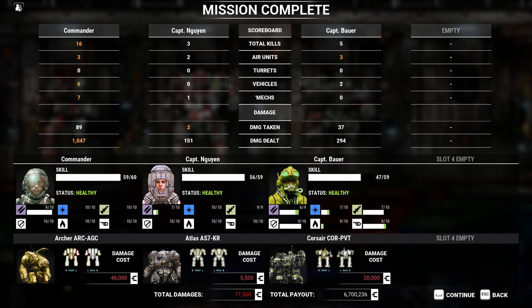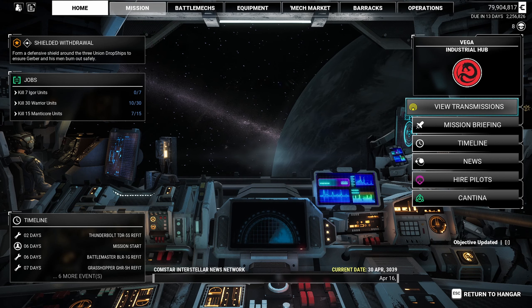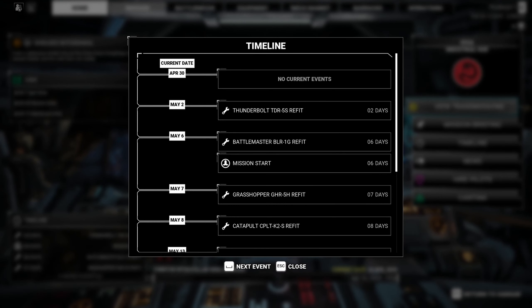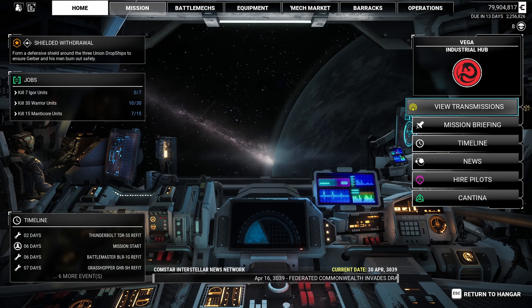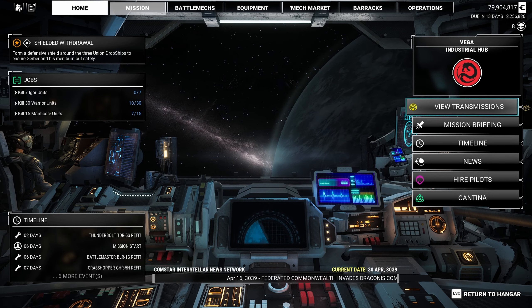I didn't take too much damage - 89. It looks worse than it actually was but it'll probably take a while to repair. Now let's look at the timeline. Six days isn't bad. We'll get the Thunderbolt and Battlemaster back, and then the other two will be right behind it. Are we moving somewhere?